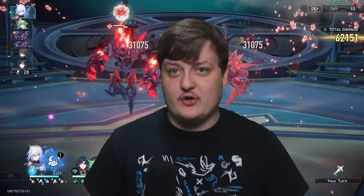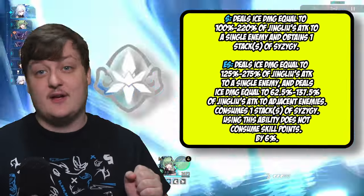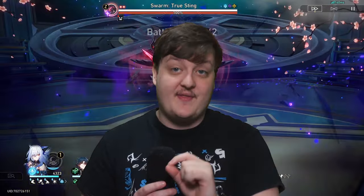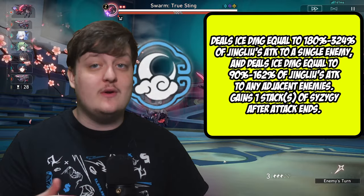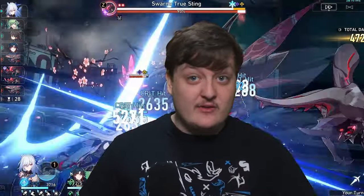Let's talk about her skill first. Her skill targets one main enemy and doesn't really do much, but it does give you one stack of Transcendence. Transcendence plays a very big role — we'll talk about that when we get to the talent. Her ultimate targets one main enemy and hits two adjacent enemies, and you'll also be getting one stack of Syzygy with it.